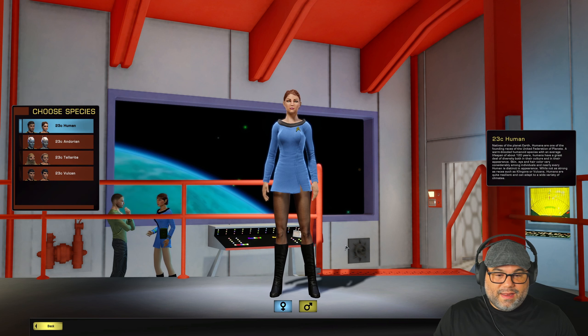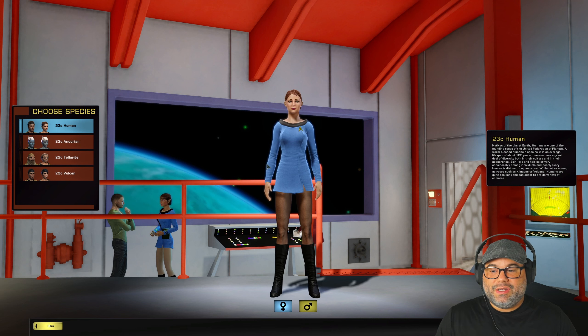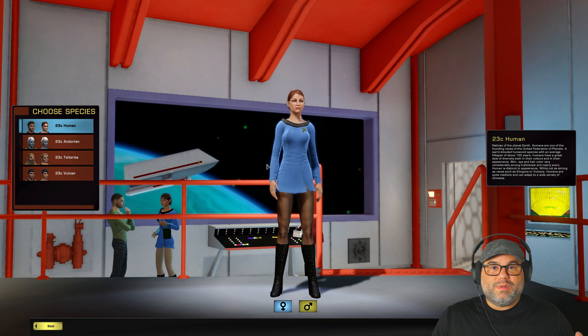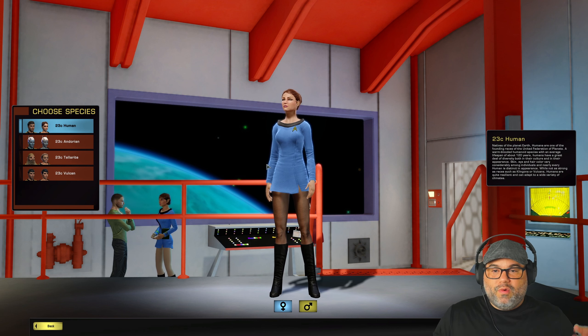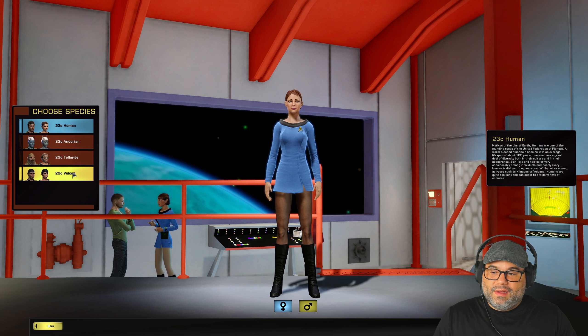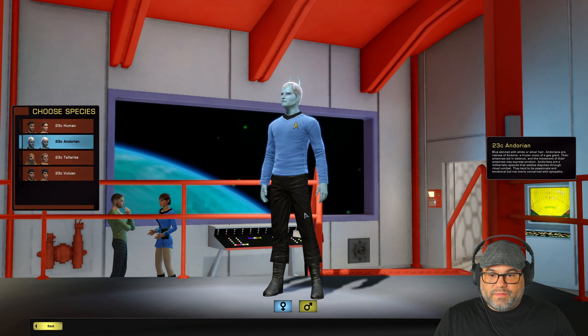Click on that, click next. Unfortunately, when you're creating a TOS character, you only have the option of four different species — that's it. You don't even get the alien character where you get to decide what kind of character it's going to be, if it's going to be a mix between a Vulcan and a human or a Vulcan and an Andorian. You only have human, Andorian, Tellarite, and Vulcan. In this case, I think I'm going to just do an Andorian for the sake of having a different character — I don't have an Andorian yet on this account.